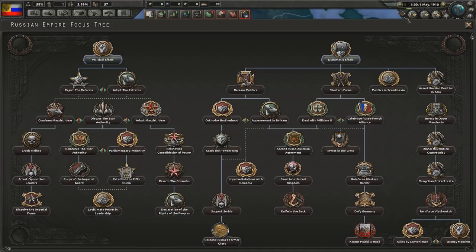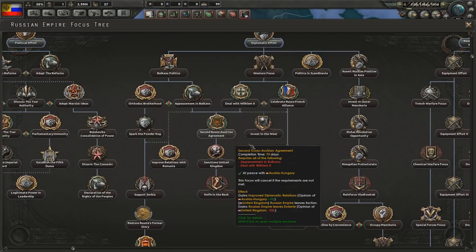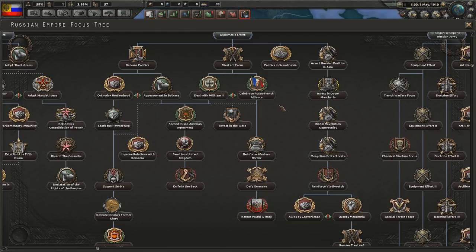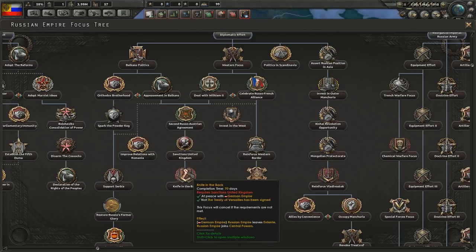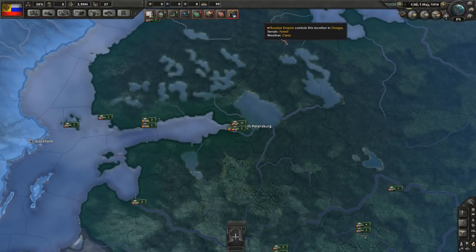So I'm probably going to go completely down to reinforce the Tsar, as I think that might be the best bet to start off with. We could enact a non-aggression pact with the German Empire, pursue the Second Russo-Austrian Agreement, or defy Germany. We can celebrate the Russo-French alliance, deal with sanctions from the United Kingdom, or even leave the Entente and join the Central Powers. I think we're probably going to go down the route of having war with the Central Powers as per usual.